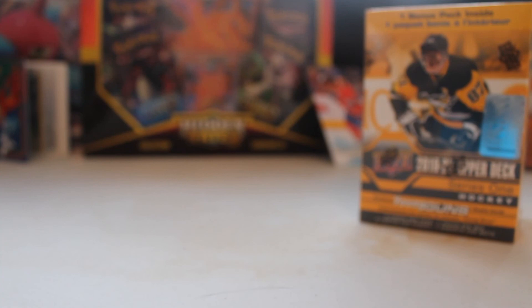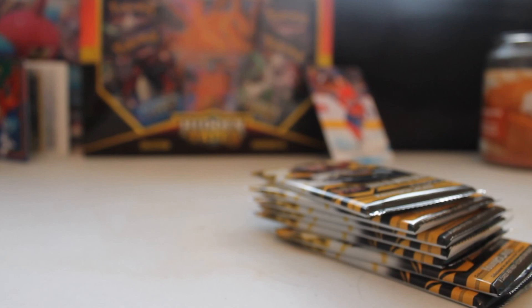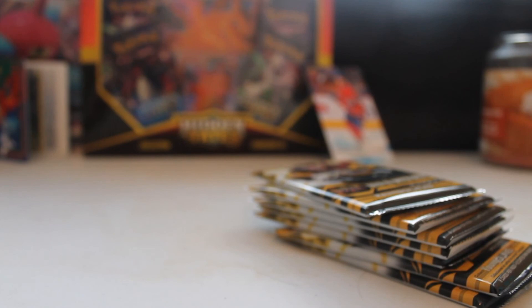We'll set one box aside, open this one up, get the packs out and go from there. These things are just horrendous to open up. We get eight cards per pack, seven packs per box. From the camera side of things it's a bit blurry, but there is a Ryan Pulock young gun - this is what I got out of my other box, a big jumbo card. You guys can also see there's a Hidden Fate box for Pokemon that will be opened at some point.